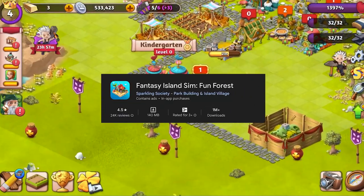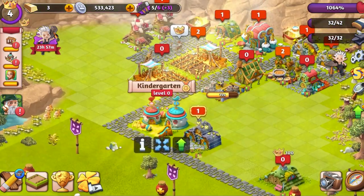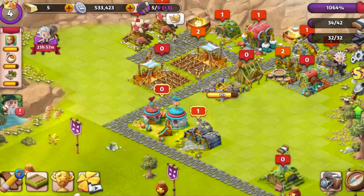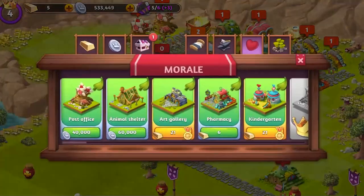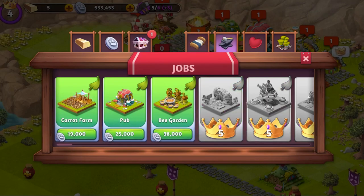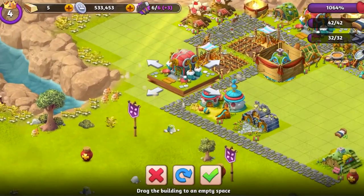Fantasy Island Sim Fun Forest. Escape to a whimsical world of fantasy and magic in Fantasy Island Sim Fun Forest. Build enchanted cities, cultivate magical gardens, and interact with mythical creatures as you create your own fantastical realm. With its vibrant visuals, charming characters, and engaging quests, Fantasy Island Sim offers a delightful city-building experience that will enchant players of all ages.